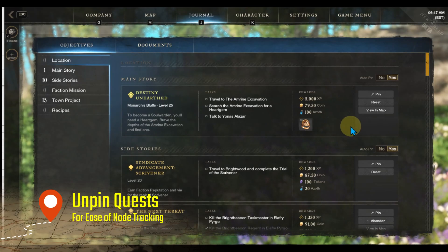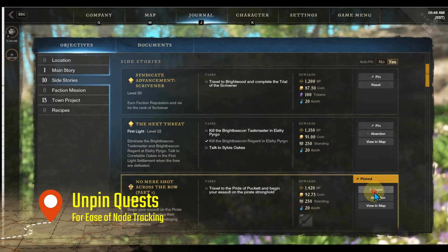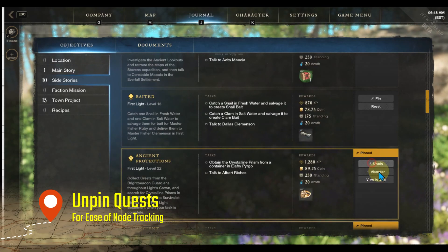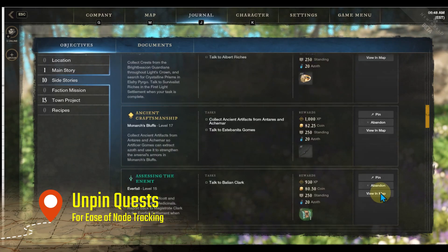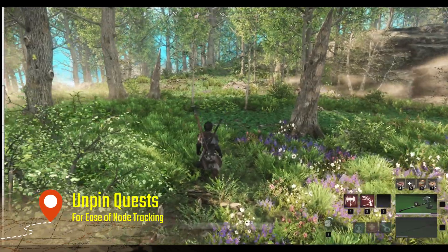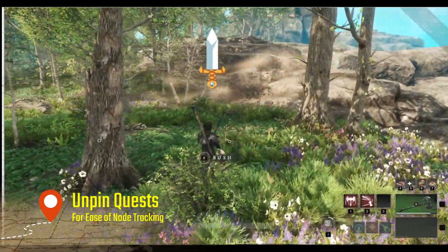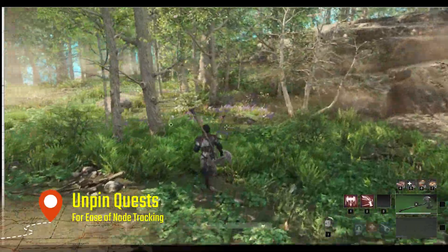There are two ways to do this. One is to hit ESC and then go into Journal — or press J for Journal — and then you can go in there and individually pin or unpin quests. There's not an unpin-all that I've seen yet, but I would unpin them all if you're just not really doing any of your quests and you just want to gather.